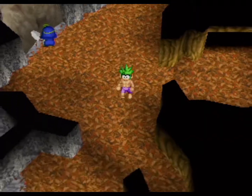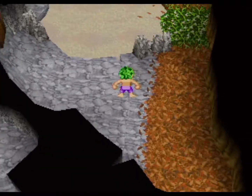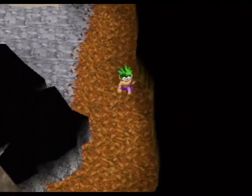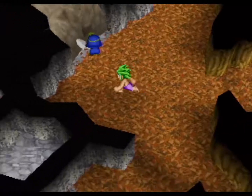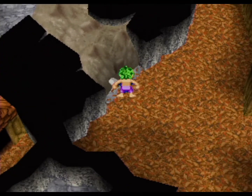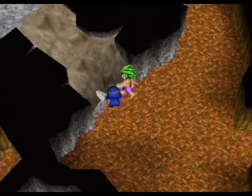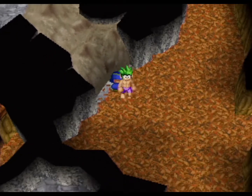Hey everyone, Onalink here and welcome back to Let's Play Tomba, where last time we cleared out Trick Village by capturing the evil pig and made our way into the underground. Today we're going to be wrapping up as much as we can of the rest of the game. This is the cleanup episode where we find the last few items and the last few events, just to see how close we are to done.